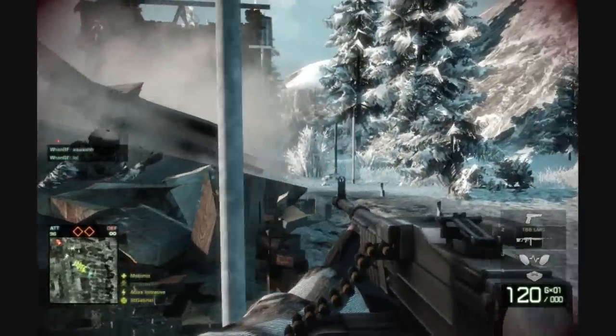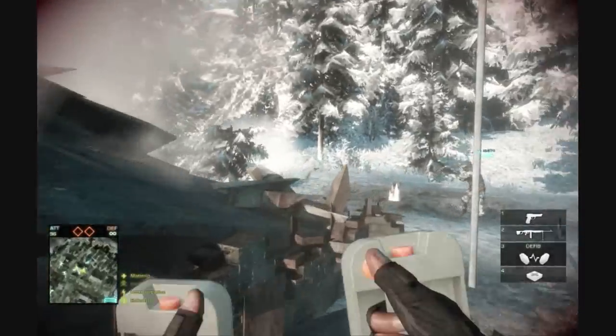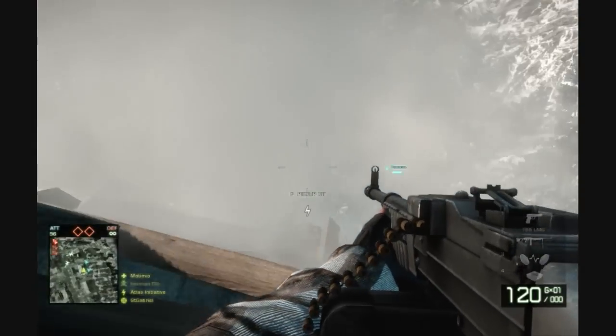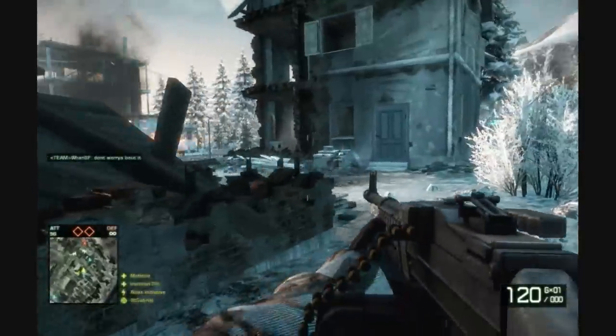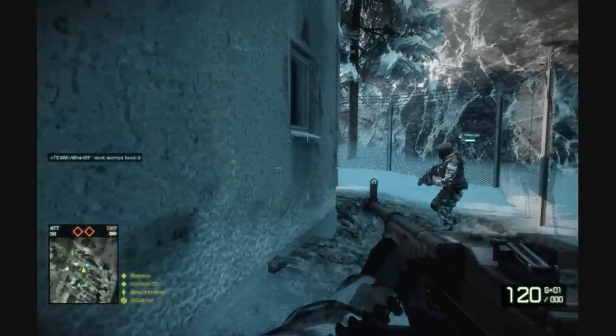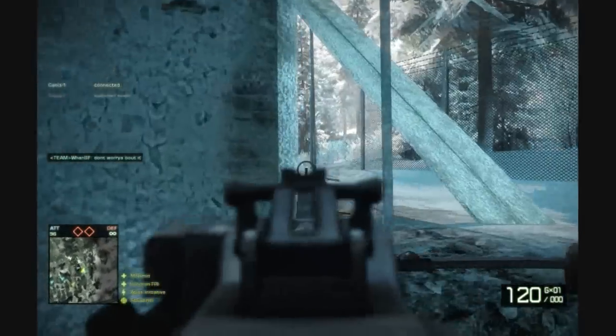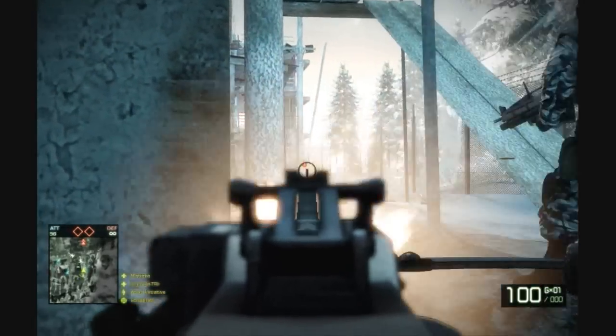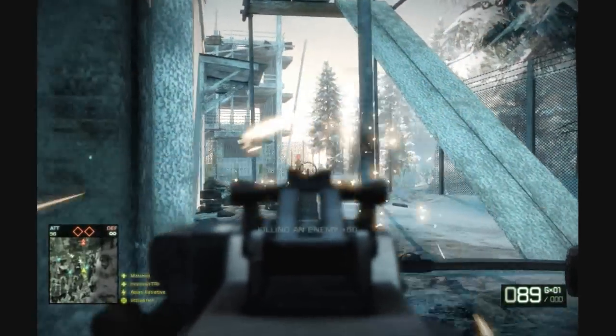I actually was a little too slow here and my allies just took out the A-point by destroying the building. I think that is probably the easiest way to get the A-point because it is such a small building. When you take out the building you get the MCOM station, and since it's so small it's just really easy.